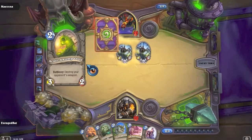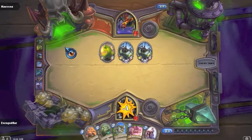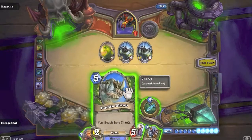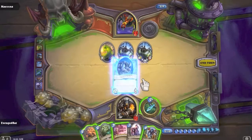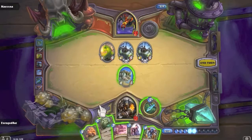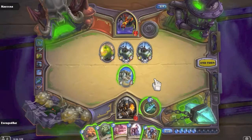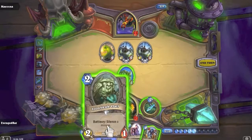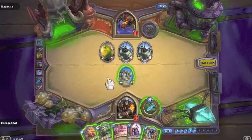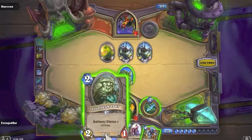Our turn here is pretty good. Tundra Rhino gives charge - you do seven, eight, nine damage. Or we could Houndmaster and beef this thing up. Or from a control standpoint we send out Iron Beak Owl, silence one of these, then kill the Ooze with Iron Beak Owl. Let's do that.